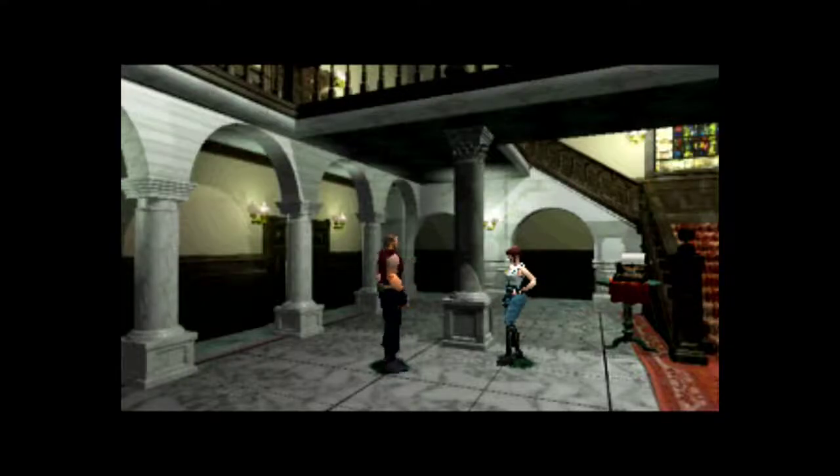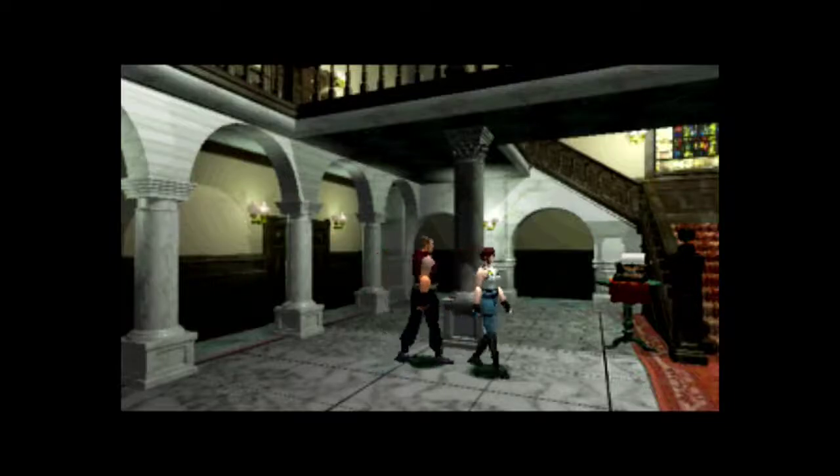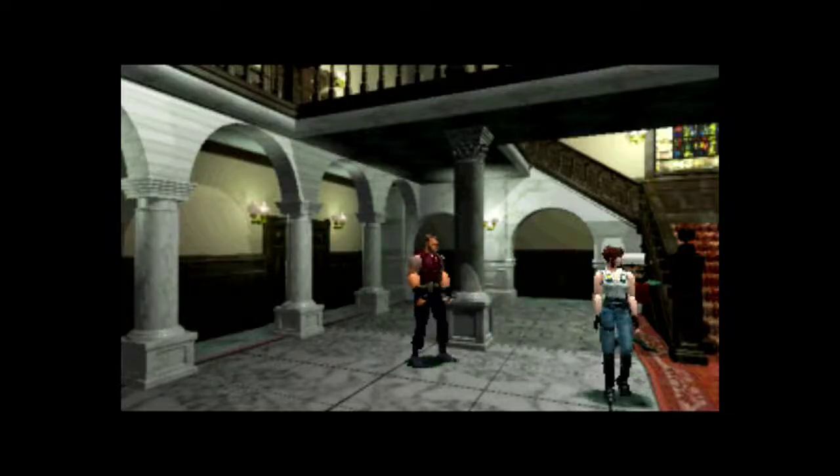We could get into trouble if we get lost. We should start from the first floor. Okay. And Jill, here's a lockpick — it might be handy if you, the master of unlocking, take it with you. Thanks, maybe I'll need it. Listen, if something happens, let's meet up in this hall.